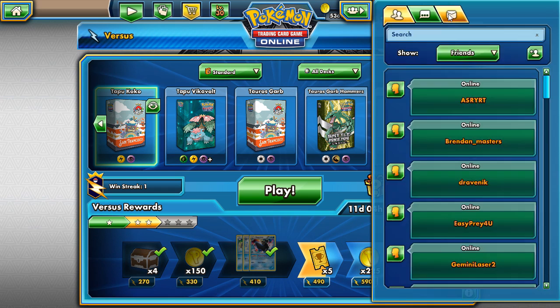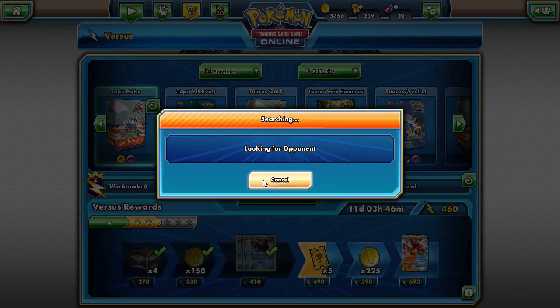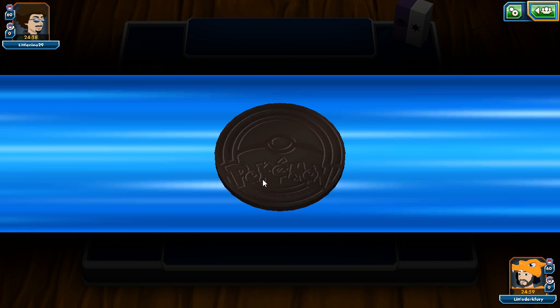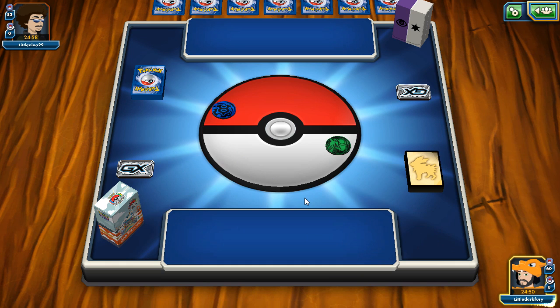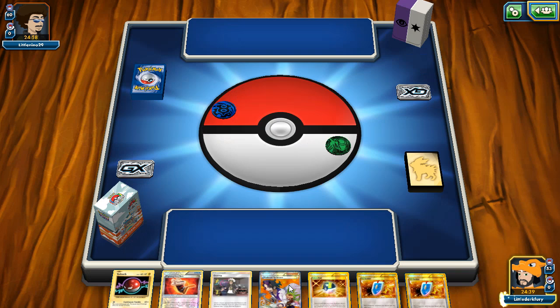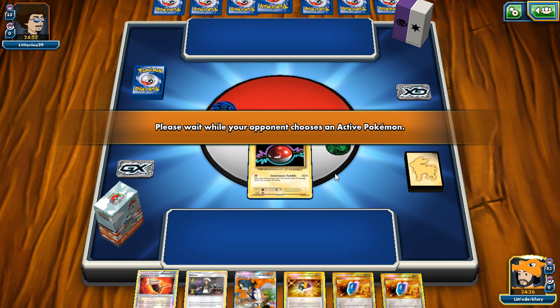Sweet, we earn the win points. I don't want to start with Tapu Koko again given the bad luck recently with Koko starts — that's why I play two Raikou over one, so I have more non-Koko starts. Mega Alakazam — interesting, that'll be a fun match. We have lots of healing with Acerola, Super Scoop Up, and Aether Paradise preventing extra damage, which hurts Alakazam's damage-spreading potential. He plays Espeon which is problematic.